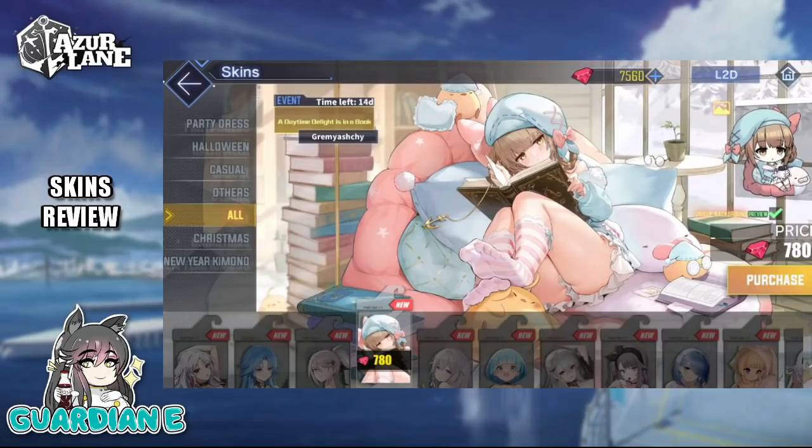Here's Gromyoshe in A Daytime Delight is in a Book. She has this really cozy, sleepy-time look — very cuddly, just curled up with a book. She even has a sleep cap on her head. Looks like she's totally absorbed in the story — certainly not the first book, as there are books piled high all around her, as well as an assortment of really comfy-looking cushions. I really like the delicate pastel color palette of the overall skin — it adds to that comforting theme.